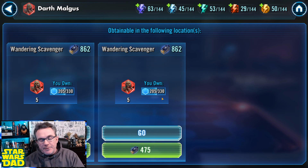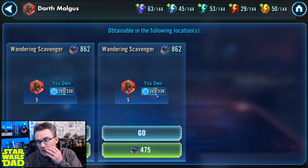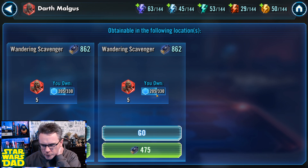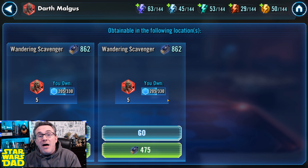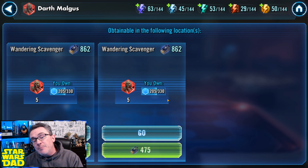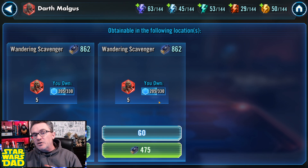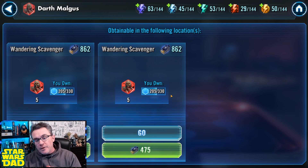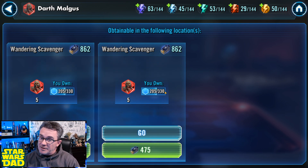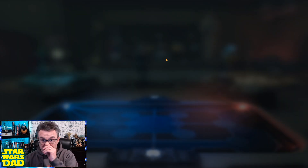If I get around 60 shards this time, I'll be at 265. That would put me somewhere in March or April when we finish these three Conquests — about the time Malgus flips over to Proving Grounds, somewhere in the May region. So if I'm sitting at 265 to 280 when we go to Proving Grounds, I'll just need another three months to unlock him. I'm going to remain focused on Darth Malgus.